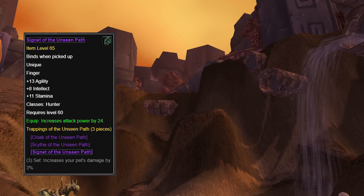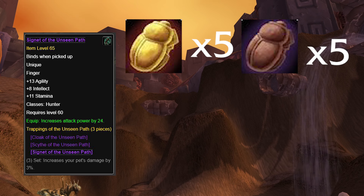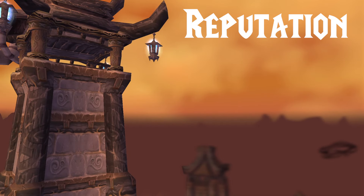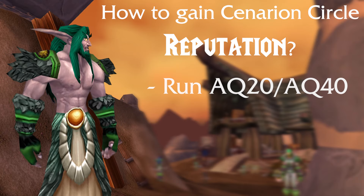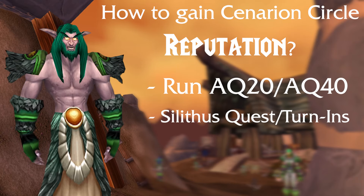For example, let's say I wanted the hunter ring. In order to get it, I need 5 golden scarabs, 5 clay scarabs, 2 amber idols, and 1 karaji ceremonial ring. You will also need reputation with the Cenarion Circle to get these items. In order to get the ring, you'll need to be honored, revered for the cape, and exalted for the weapon. You can gain Cenarion Circle rep by running AQ20 or AQ40, or doing outdoor activities in Silithus.